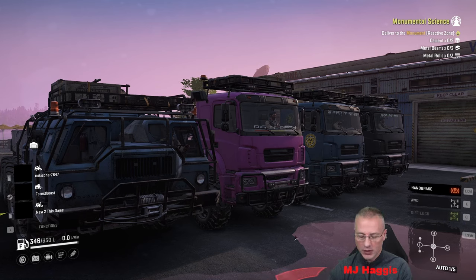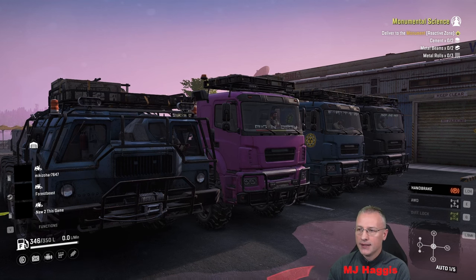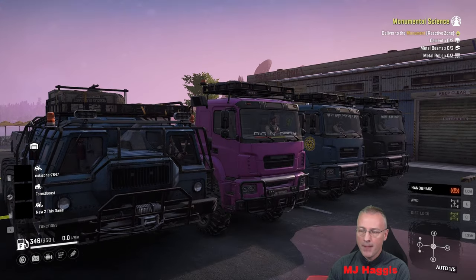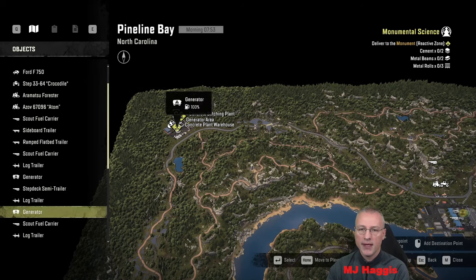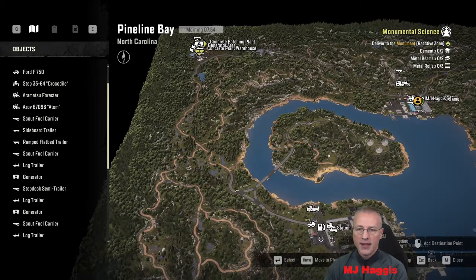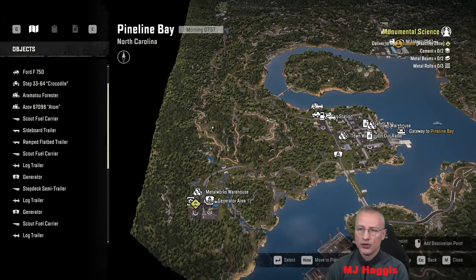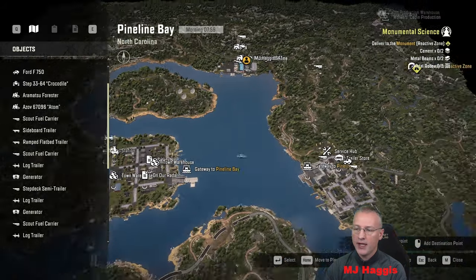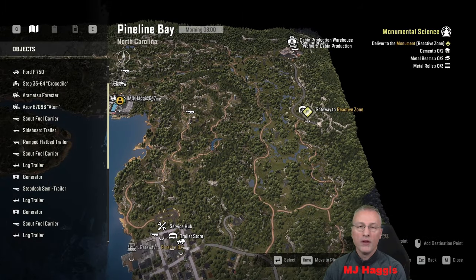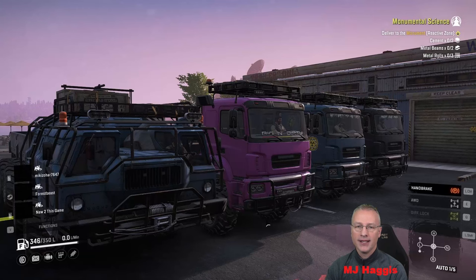So monumental science — this is one that Mickey's been talking about for quite some time, so we're finally getting around to it and we had to wait until he was in for co-op. We need two cement, two metal beams, three metal rolls. The plan is GT is going to take his Mastodon up and pick up the cement. The other three of us are heading down to the metalworks warehouse. Steve is leading the troops, setting the route down here, and then we're probably going to cross at the ferry and head through to the reactive zone where we'll hopefully meet back up with GT and continue on to drop everything off in the town and get this all completed. That's the game plan — nice and simple. What could possibly go wrong? Well, let's start the engines and find out.